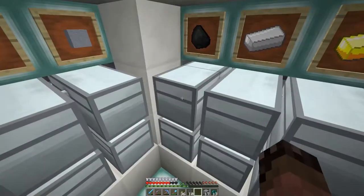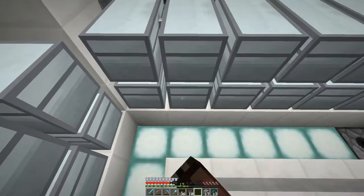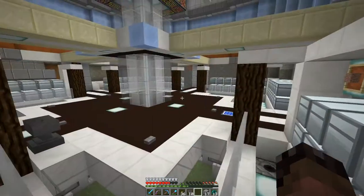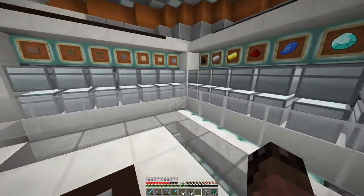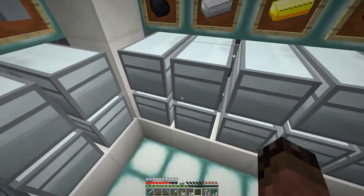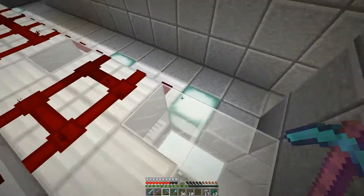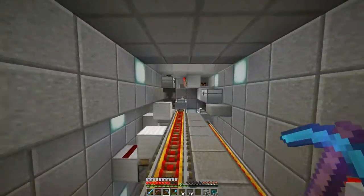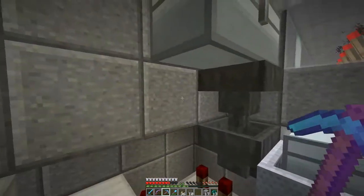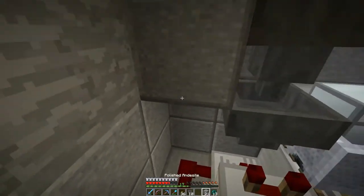Instead of using an item sorter for smelting stuff, I'm just going to run two hoppers from the lower chests where my coal and iron are, and that's going to go over into the smelter. So I can just chuck stuff in these chests and then they'll come back into the system magically or something. This really is just a big mash of different redstone things together — also known as a base.